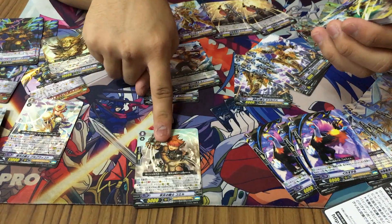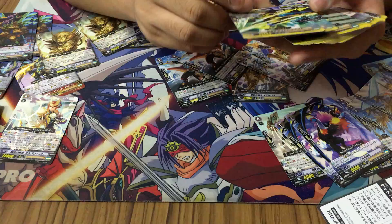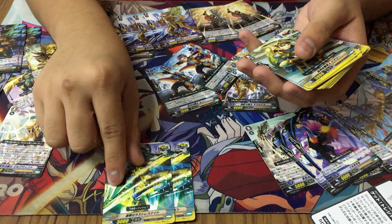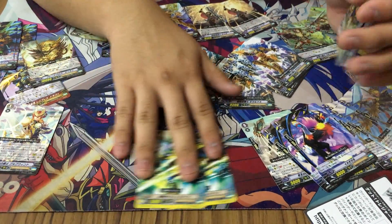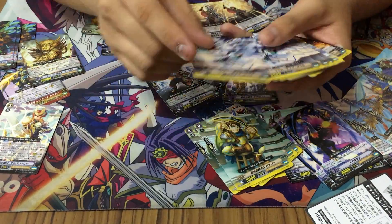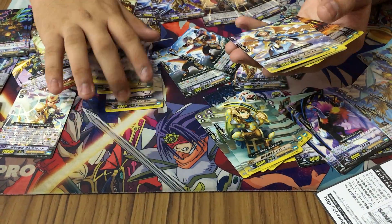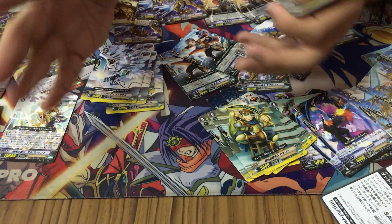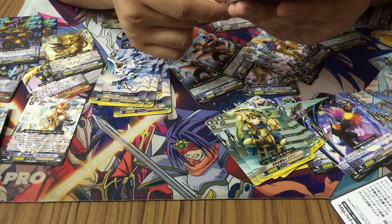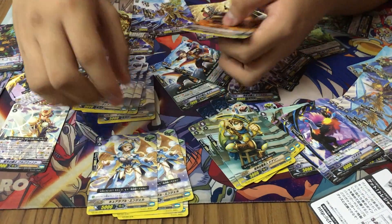One copy of the starter — the new starter. Now onto the triggers: we have 2 non-effect crits, 4 draw triggers, 4 stand triggers — because Unite powers up rear guards, you gotta get the stand triggers in. And 4 heal triggers.